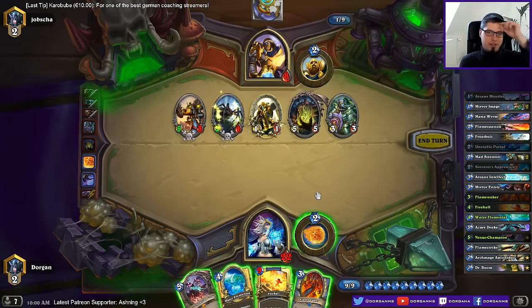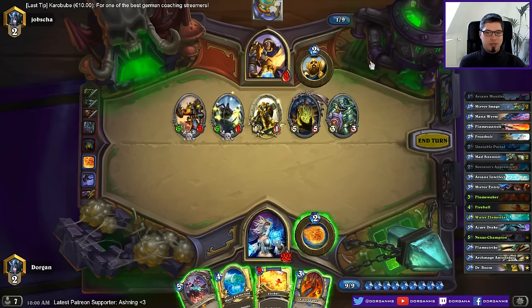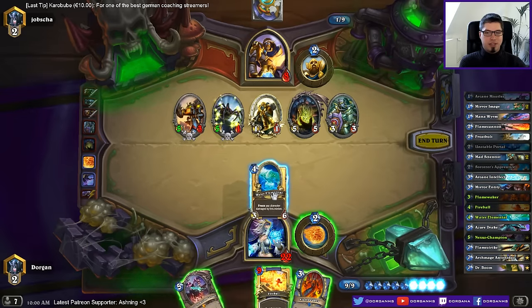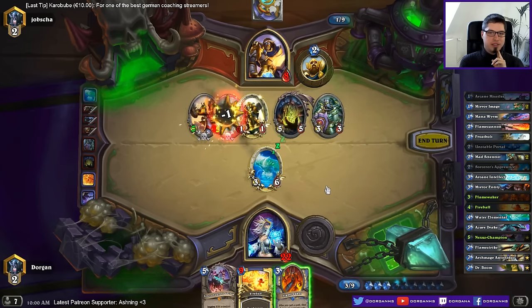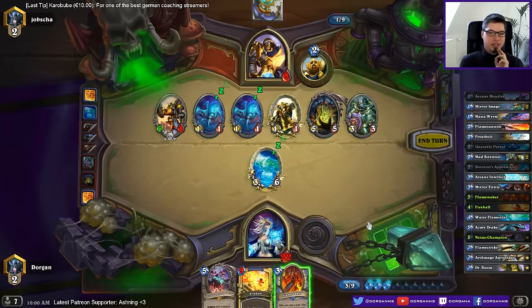Okay so I can kill him next turn — can he kill me this turn? 5, 10, 14 — 14 plus 2 is 16. He needs six damage with two cards basically. I think he can't. Oh this is better — higher health. If I don't kill this it's 15 — 19 — then he needs three damage.